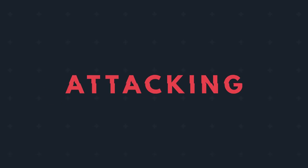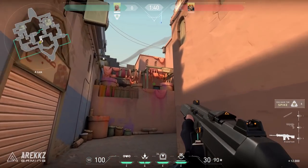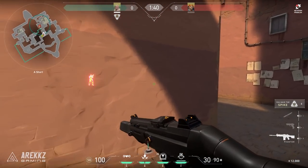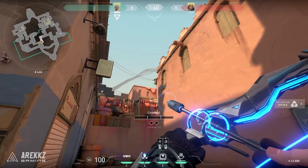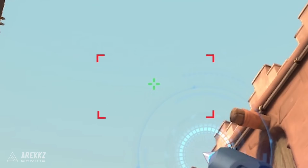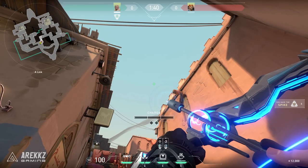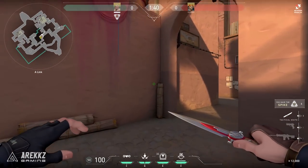Much like the other videos, we're going to start with the attacking points and then move over to defending. The very first attacking point is a shot from mid all the way over to Lamps, effectively the front part of A-Sight. What you want to do is put your crosshair on the power box where you see those power lines coming from, then go up and line up with the third detail on the top of the right building, creating a 90-degree angle between those two points. From there, charge into the second bar and your arrow should place itself nicely over here, revealing everybody in this location.